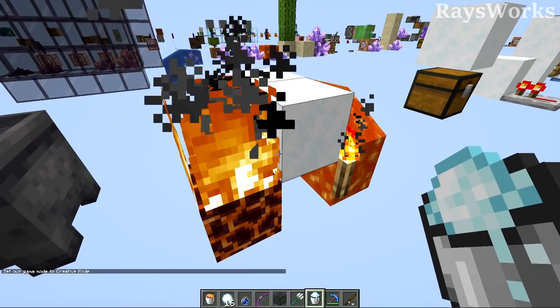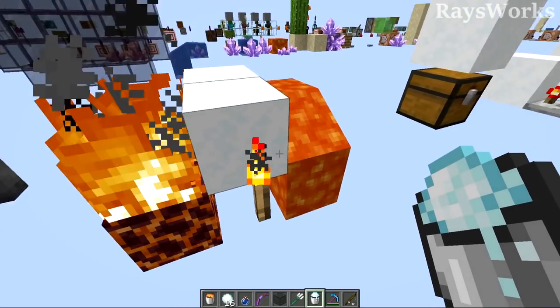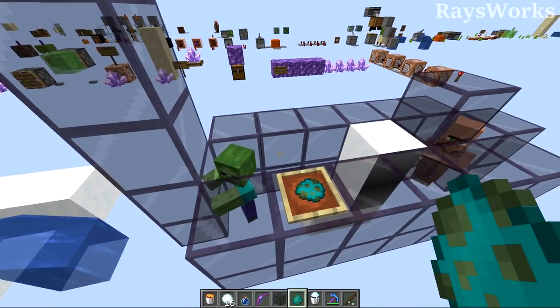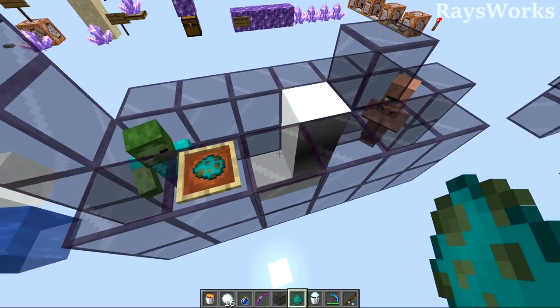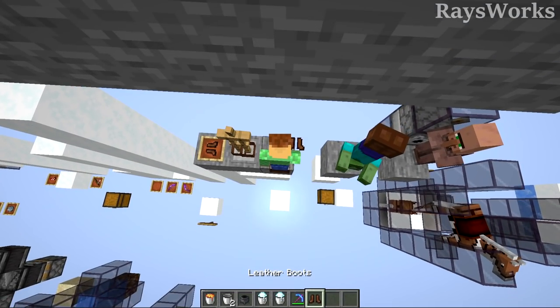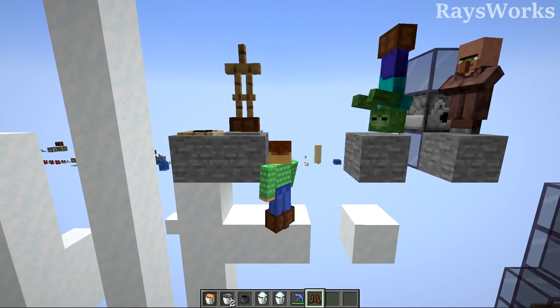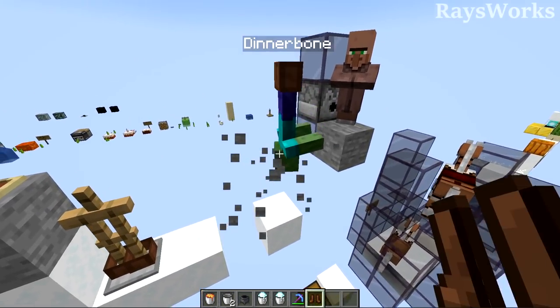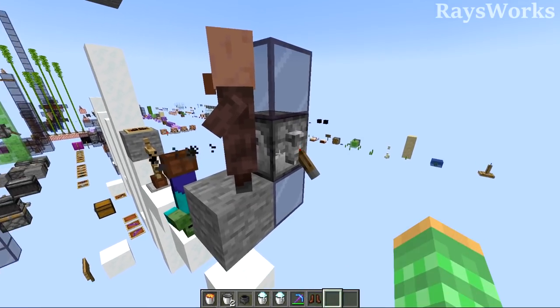Despite being extinguished by flame entities, powder snow doesn't melt with light or heat. It might not burn up but it can wash away, though that's no problem if you're using it to trick mobs or walk through it. Wearing leather boots prevents you from falling through powder snow and lets you walk on top. This works for anything wearing leather boots — armor stands, zombies, and you can even put boots on villagers and it works.